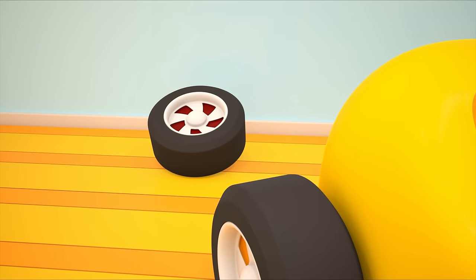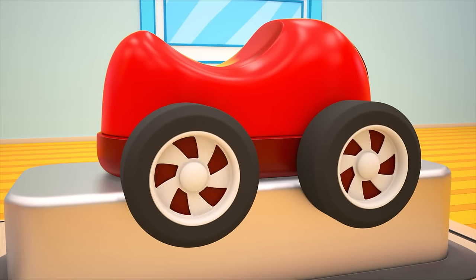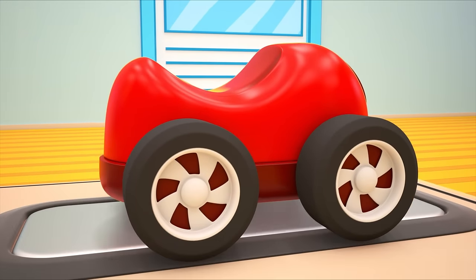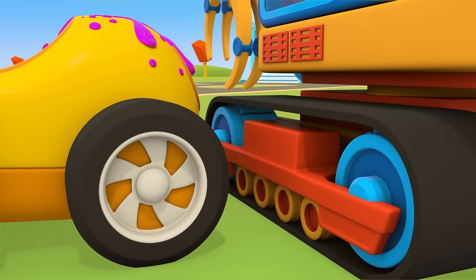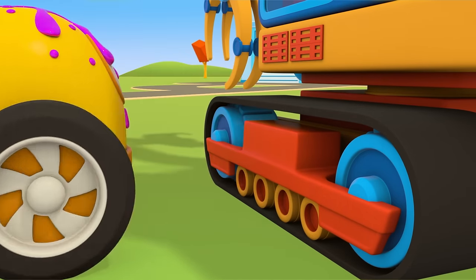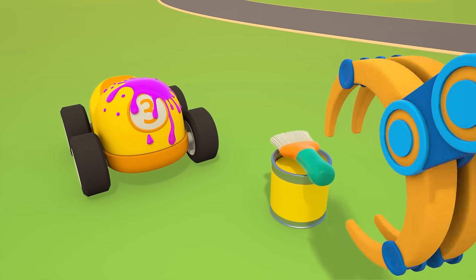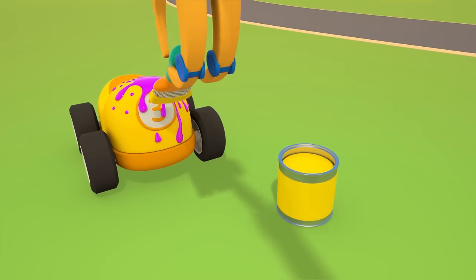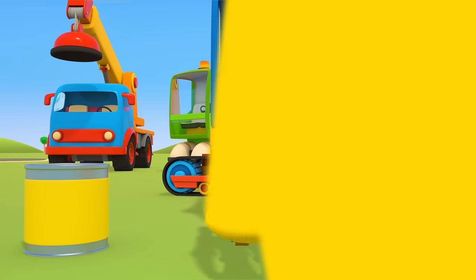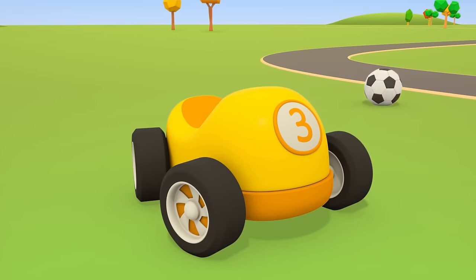Who is this tire for? Oh, of course — it's for the red car. Now it can drive around again. Manipulator, could you paint over the pink splashes with yellow paint? Please? Of course it can. The car is all yellow again, with no splashes to be seen. Unbelievable!